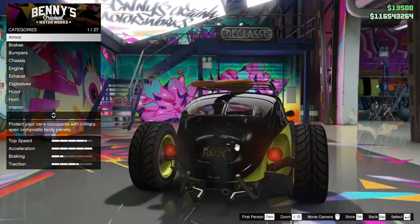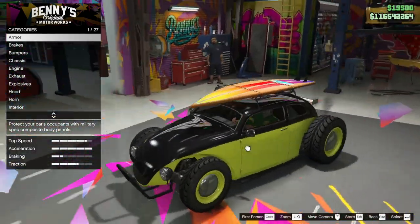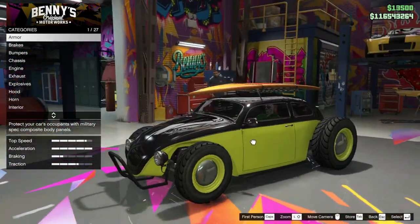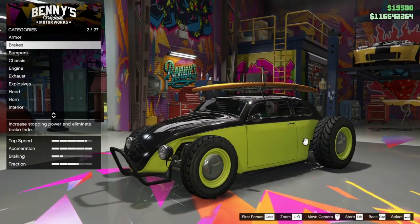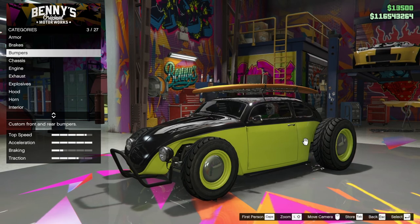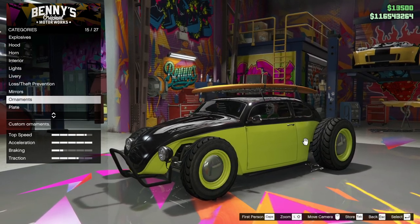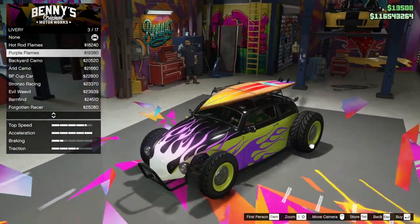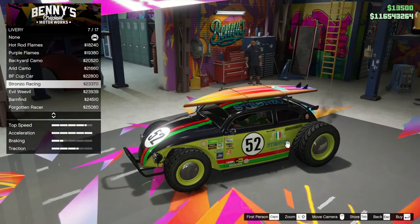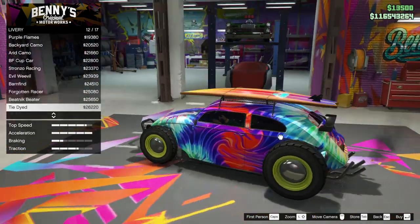We've lost our wing but it's become a new wing, and I don't think it's that bad. I thought this was going to be terrible when we did the Benny's upgrade. We've done all the armor and all that business, so what we're going to do now is think about liveries — see if we get any new liveries. I'm hoping we do get something new because then I can put something new on.